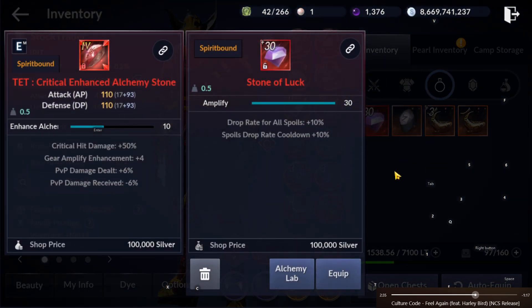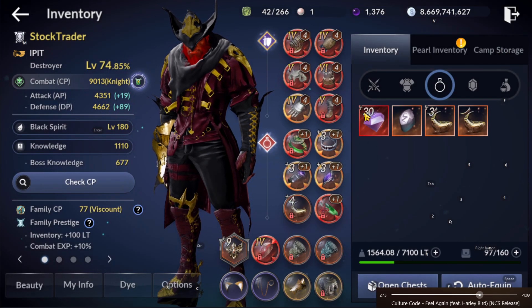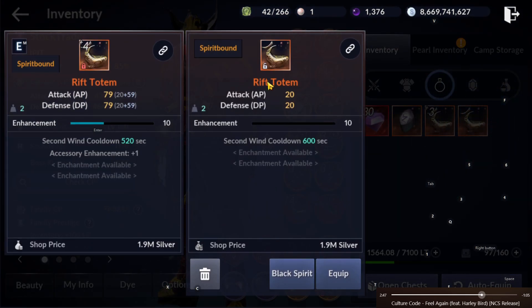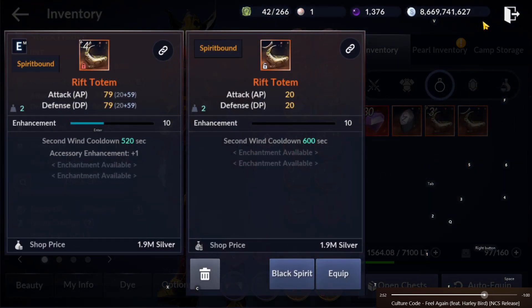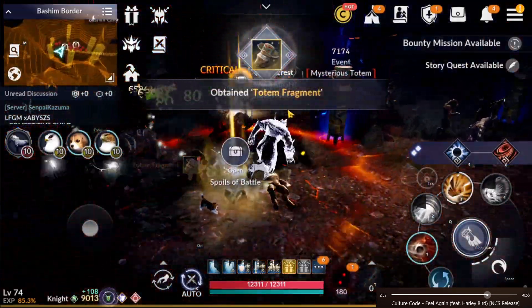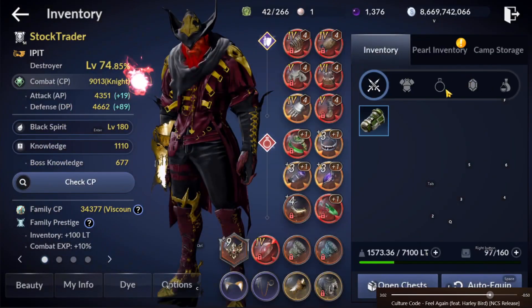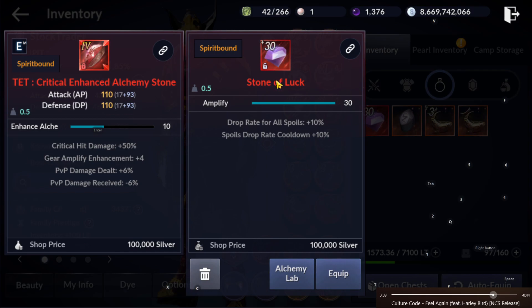My next target is to awaken my stone of luck to prepare for Hadum, because we'll be needing it there. Even in open field map, we need the stone of luck to farm rift totems, since you can only get rift totems from loot chests — the chests that pets loot. Hadum is also about loot chests, so stone of luck will be very useful in that mode.